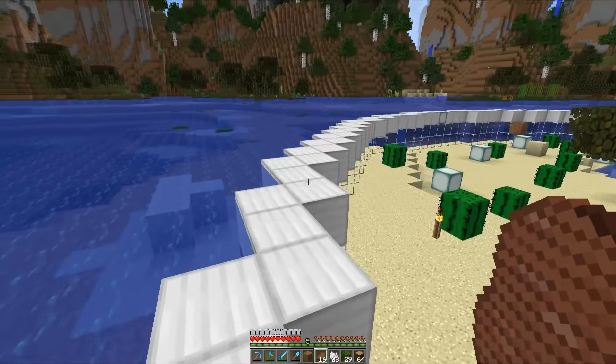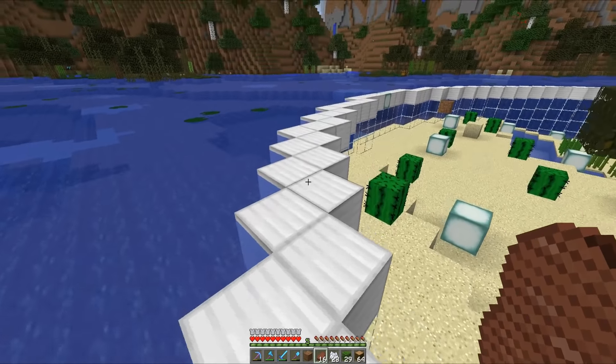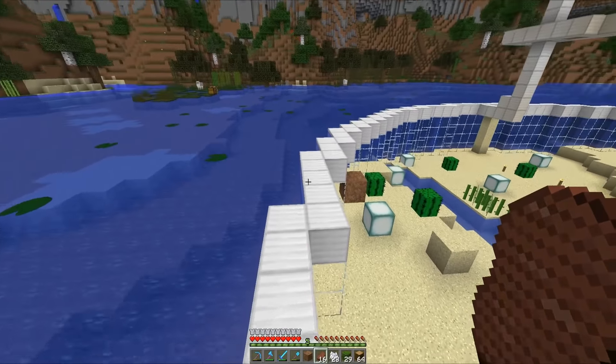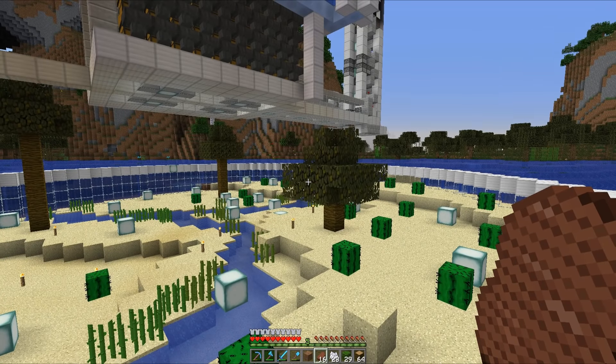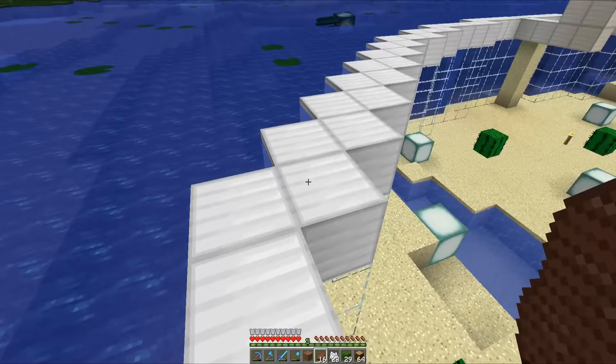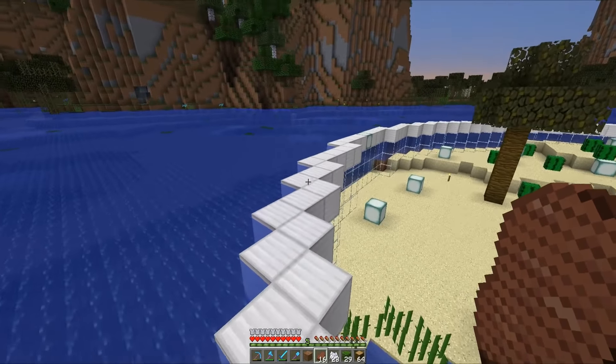My idea of the lovely desert in the middle of the dome seemed so good in my head, but sadly it just doesn't seem to have worked in Minecraft — which occasionally is the case and sometimes you have to take a step back and ask if the project is going to be successful. We might have to work on this in a future episode, come back with a fresh idea and fresh mind. However, I'm starting to get some ideas — the snowy biome could definitely work with the slightly darker colours, but these swamp colours are really cramping my style.